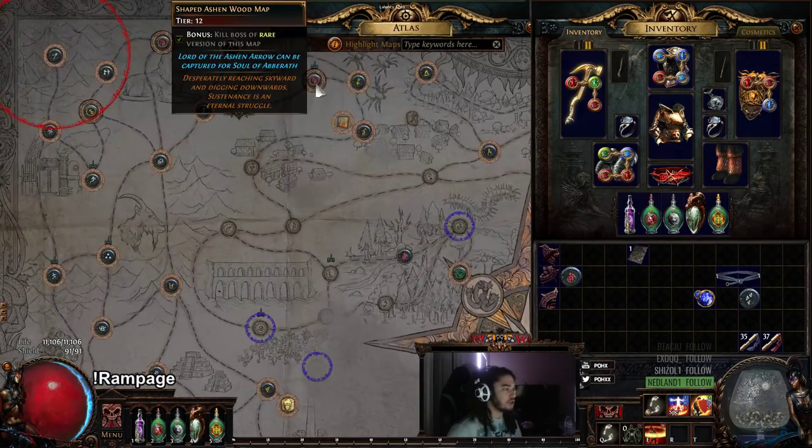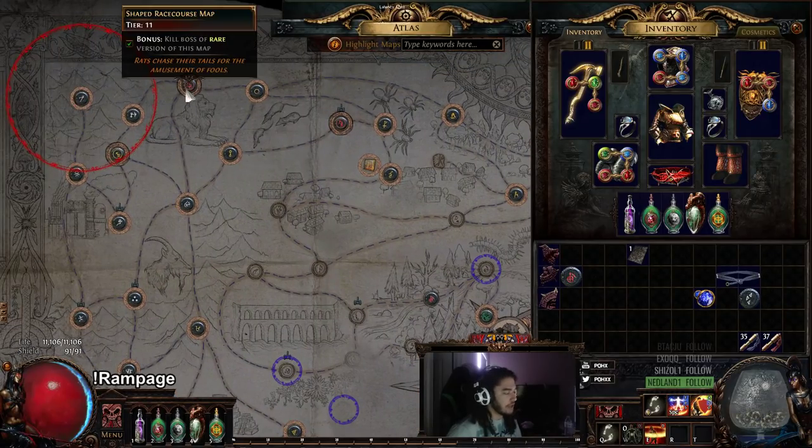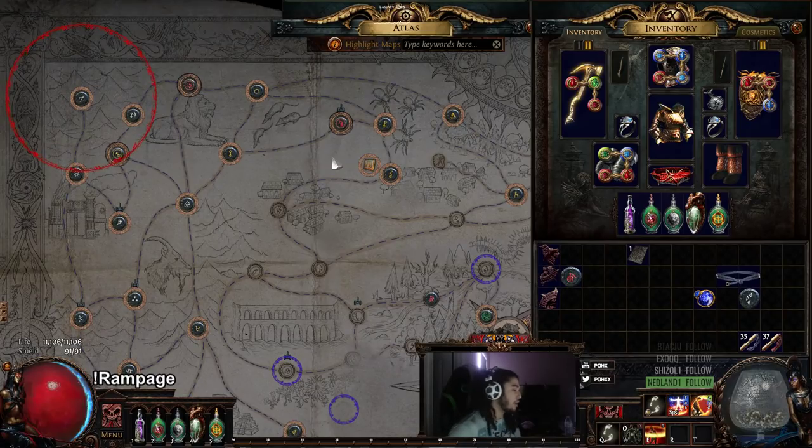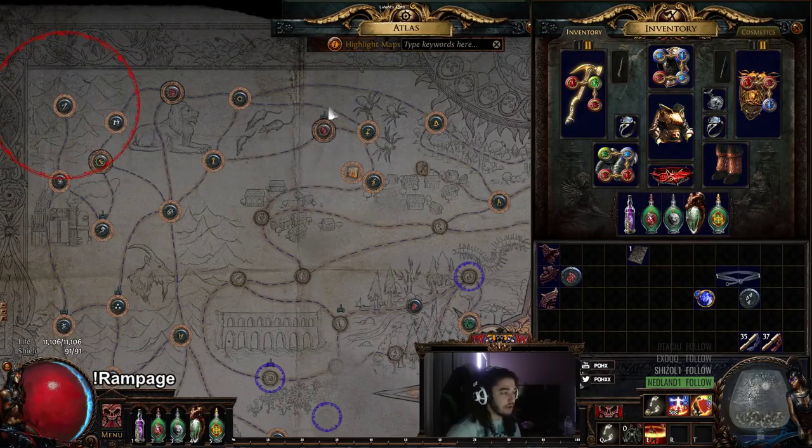I've also decided to shape Ashenwood. The reason why I shaped Ashenwood is because whereas Racecourse does give me more returns and more gold — more currency drops because of the triple bosses — I've noticed that Ashenwood has quite a bit more density, maybe even like 20 to 30% more monsters in it. And I just really favored this for XP per hour compared to Racecourse.